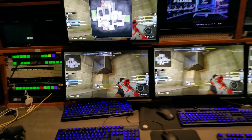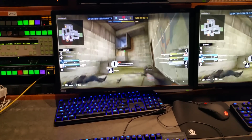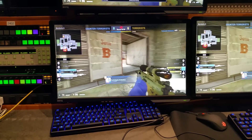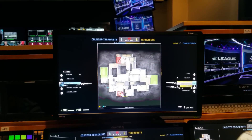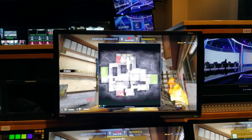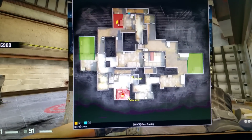On the bottom left here is the main observer. This is the one that's going to control the action. Everything on this monitor goes out to the live stream. Above is the map, and this is only for the main observer — it's not necessarily going to go out to the stream. The main observer is going to watch all the dots on the minimap there.